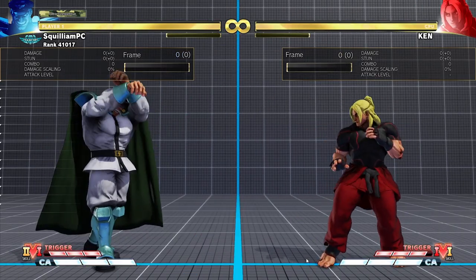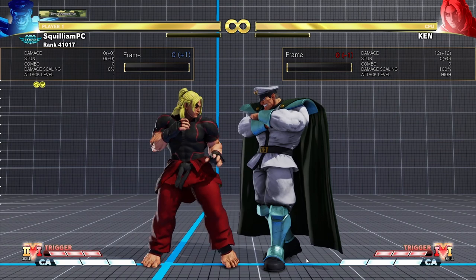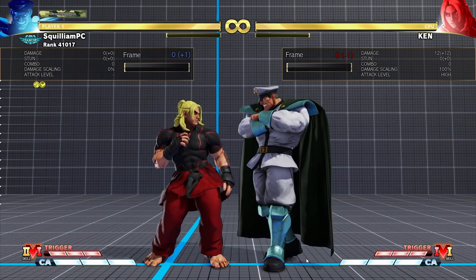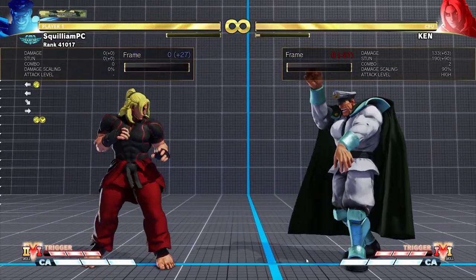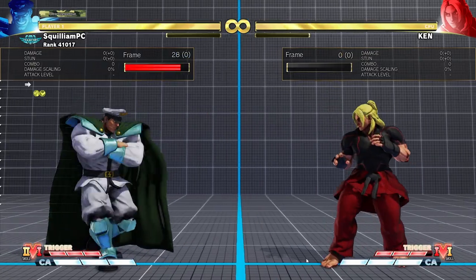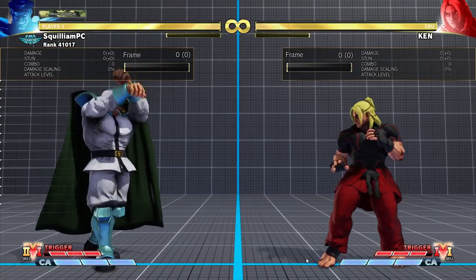Bison's V-Skill 2 is Hell's Warp. It is a cross-up attack that puts him behind the opponent. You can't adjust it at all once you have activated it — what you see is what you get. On hit, it's a launcher that has a few follow-ups, the medium knee press being the best one, although it does have to be timed in order to land both hits. Here's the missed combo, and the properly timed combo.